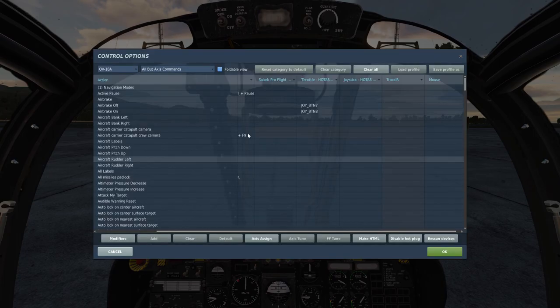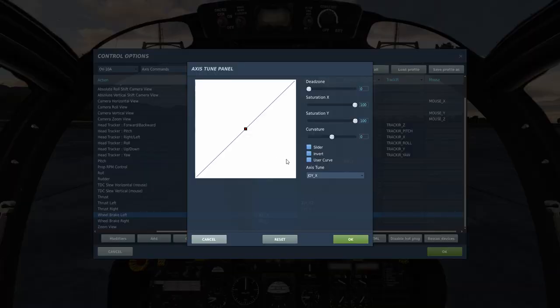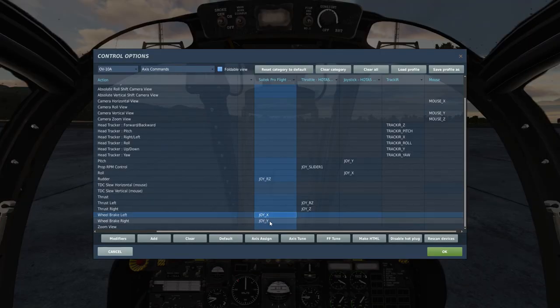First things first, you're going to need to mess with your controls — you'll have to remove some double mappings, especially in the axis controls. Your view controls are probably going to need to be remapped as well. For startup, taxi, and takeoff you need your rudder controls. This plane doesn't have nose wheel steering, so you have to use differential braking. I'm using my Saitek Pro Combat Pedals for differential braking. A note: a lot of modules require you to invert this axis, but you do not have to invert these axes in this one. If you do invert them, you'll have to push the brake to let off and let off to push, which is no fun.